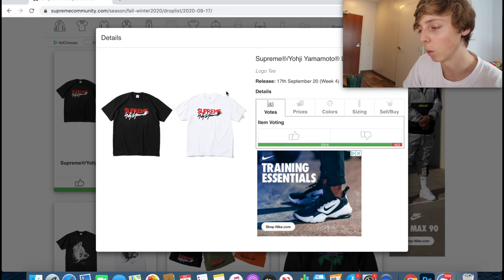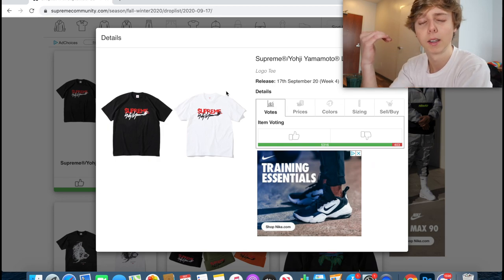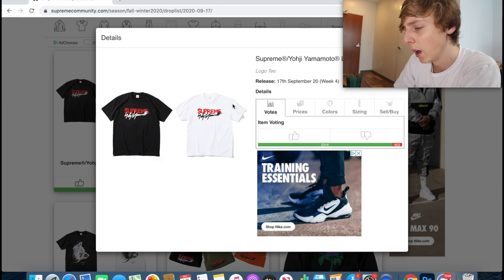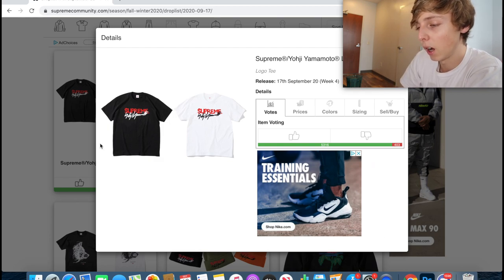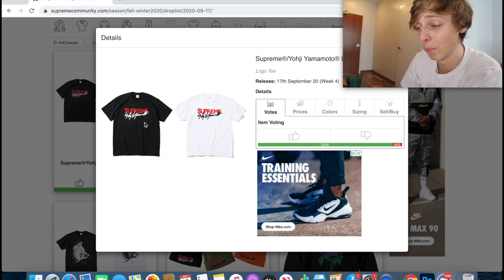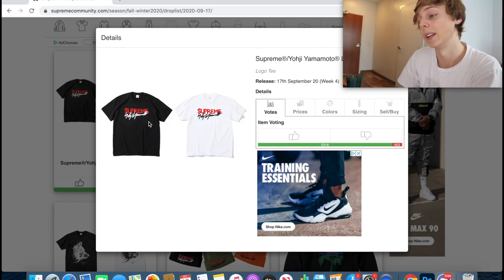I mean, shoot, I'm gonna go for it — you might as well too. I said I wasn't going to go for it, but like, this is money, so I'm gonna go for it. As for colorways, if you want to know which one's more hyped, I'd probably say the white one, just because the logo stands out a little bit more. But either colorway is solid.